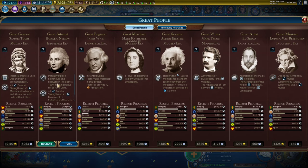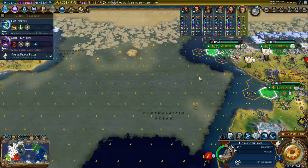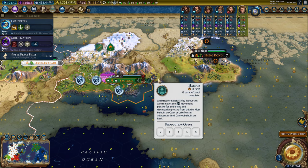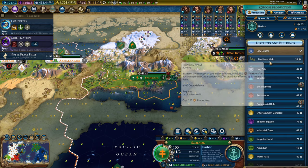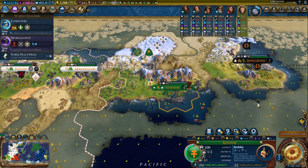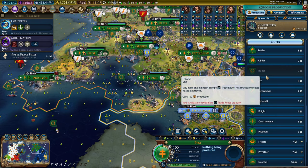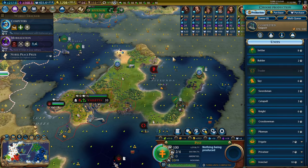We have a great person to claim — instantly build a lighthouse and a shipyard. Yes, thank you very much. We're going to move you immediately over to Zolnok. At this point, I should build a builder. If I'm going to build anything, I need to build a builder. Then I can start building builders and sending them over to other cities in this expansionist pattern here.